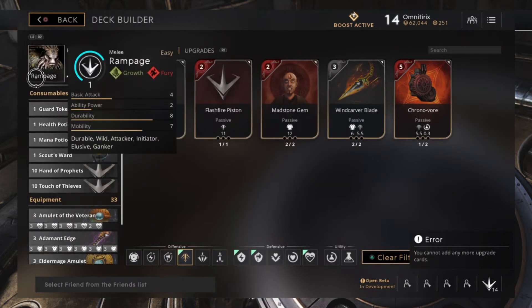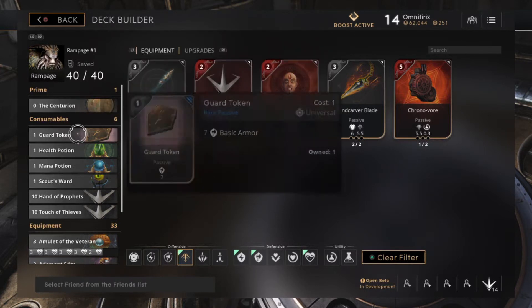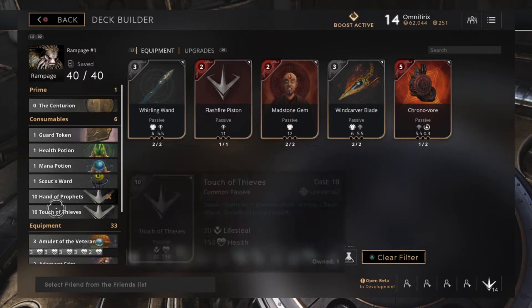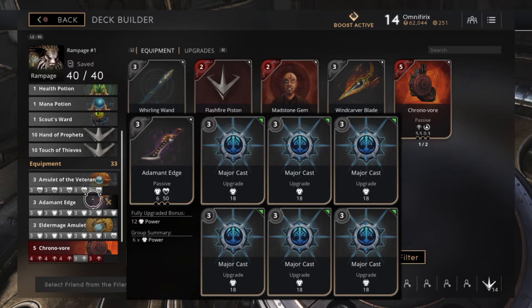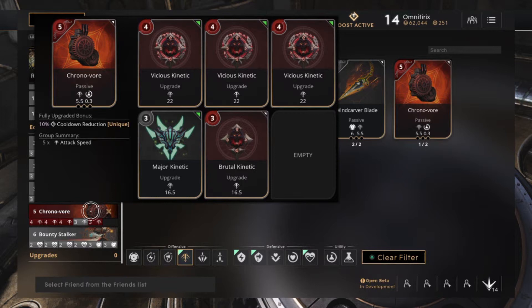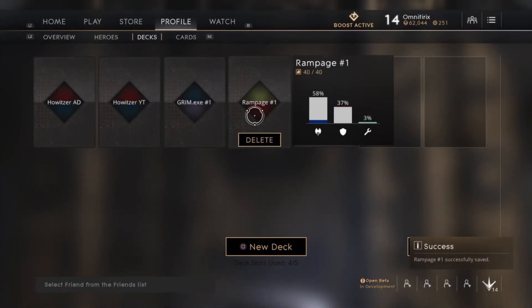And that should be fine. So I'm gonna show you the deck that I think is the best deck I ever saw for Rampage. The Centurion as a prime item, you're gonna take the Guardian Token, the Health Potion, the Mana Potion, the Scout Sword, the Hand of Prophets for late game, and Touch of Thieves for late game. For Equipment: the Amulet of the Veteran with four greater health and one normal health, the Element Edge with six damage, the Elder Mage Amulet with five damage and one health, the Chronowar with six attack speed, and the Bounty Stalker with 400 health and two major strike big damage. You're gonna do like 58% more damage and 37% shield — that's pretty good.